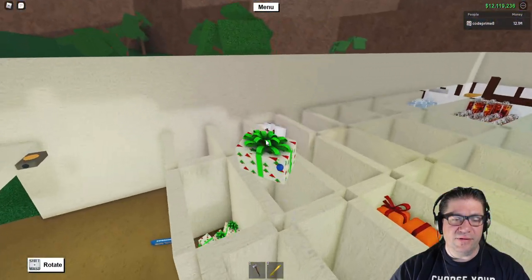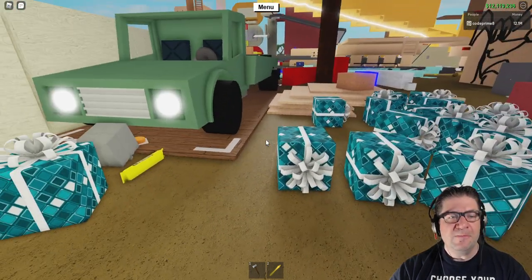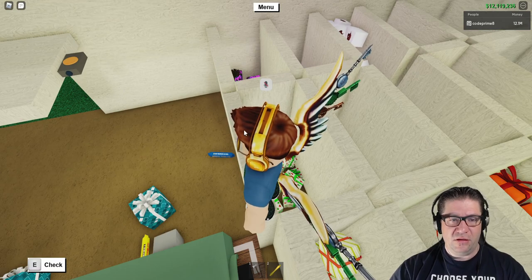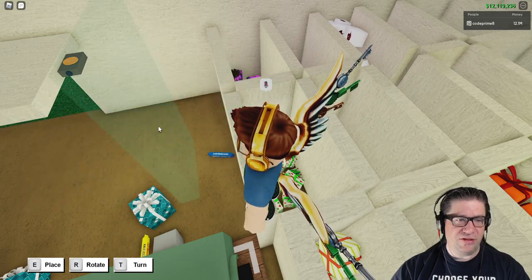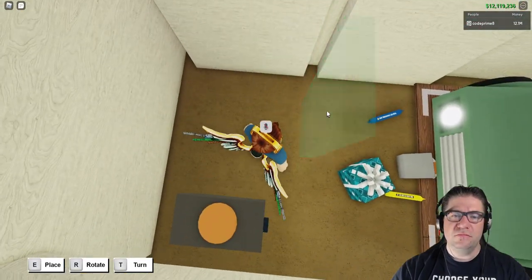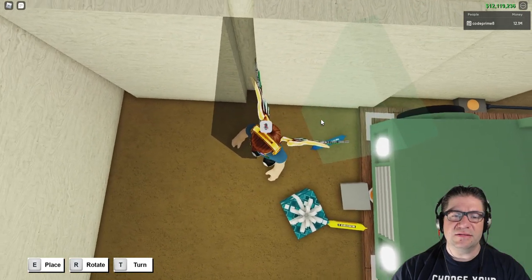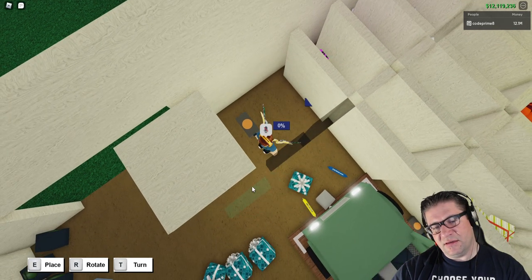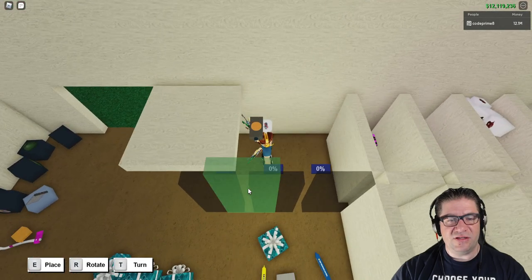My nose is starting to clog up and I don't know why the air didn't turn on. You ever notice that — your nose will just clog up for no reason? Okay, we need to make another. Let's go to walls — smooth wall. Rotate, turn, rotate. We can't do it right there so we'll just have to bear with it. Now if I come out one space twice, that's going to be a tight fit, but it should be fine.